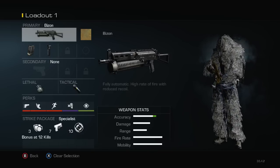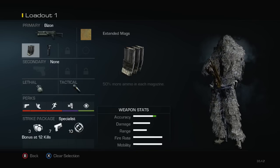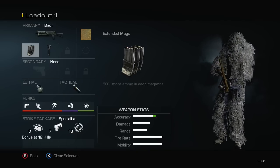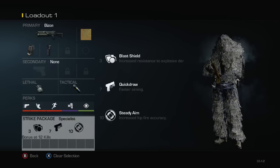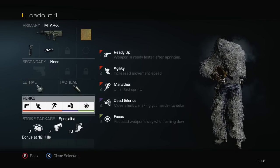This is basically the same as my MTAR class but with a different gun — it's my Bison. Same perks as my MTAR class, stun and nade, standard Bison class. In-game if you're just not feeling right with the MTAR you might want to switch to the Bison. It's the same thing — all personal preference and how you're feeling at that moment.